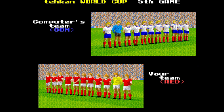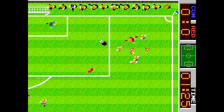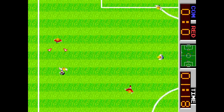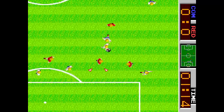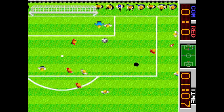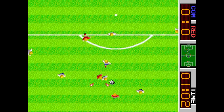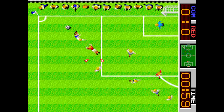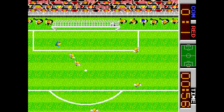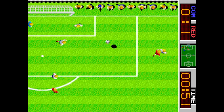Siguiente partido: camiseta blanca, pantalón azul y medias rojas. Solo nos queda Francia con camiseta... espera, si lleva camiseta blanca, tenemos que ir a equipos que lleven camiseta roja como principal y la secundaria sea blanca.